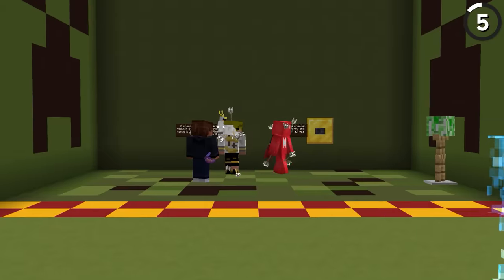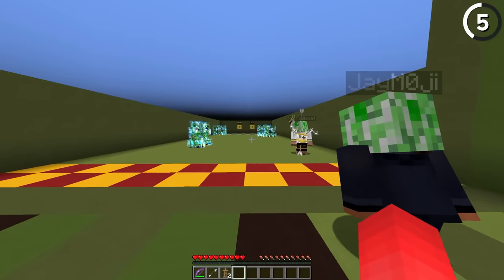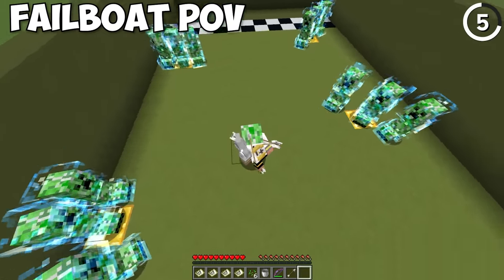With the creeper, its detection range gets smaller when you wear a creeper hat. Let's sneak across to the other side so we can continue — I actually don't like that. So its detection range is reduced.